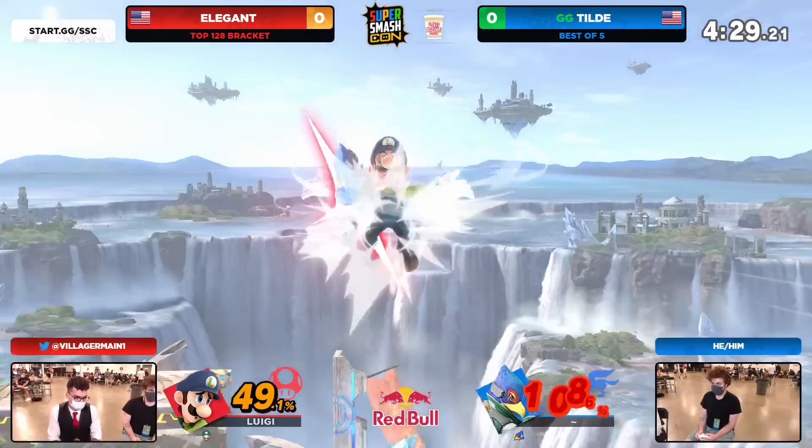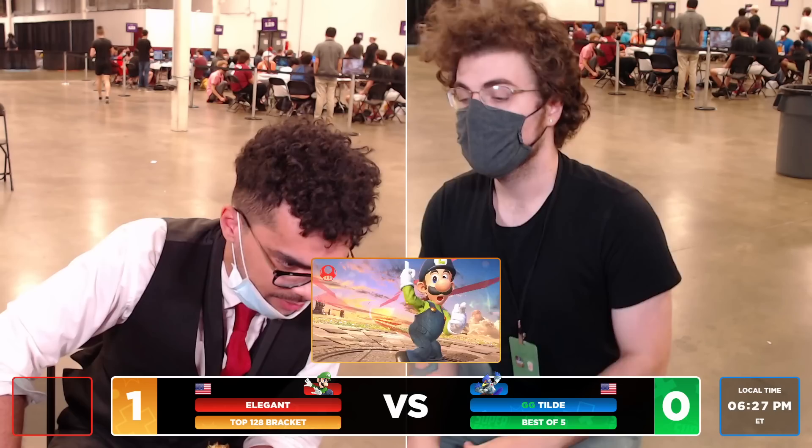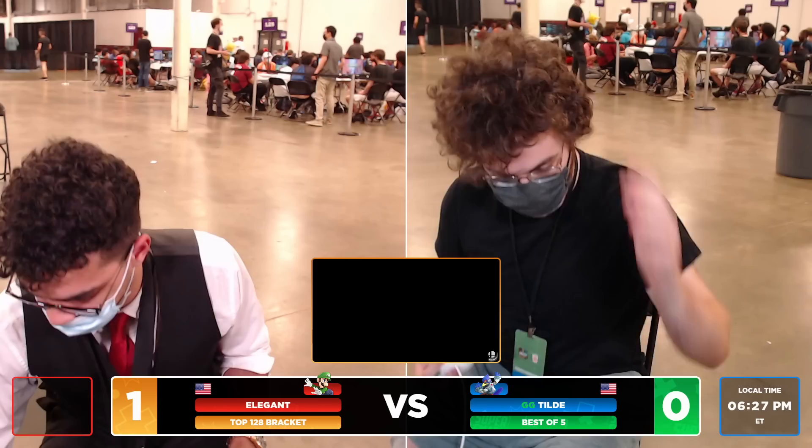He gets the grab — this is the scary part. There it comes, that Cyclone. Look how far up he went — he was at 108. It's so deceiving, but you've got those platforms to help you out. Looking at Elegant's side. But just the same way, it benefits Tilde to not only shark with these up tilts, with those uppers that we saw at the very start. So it really did benefit Elegant more — he was the one utilizing it a lot easier.